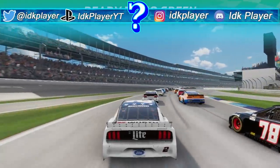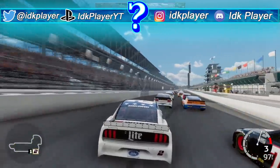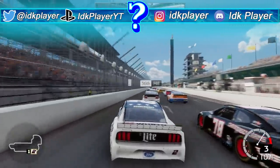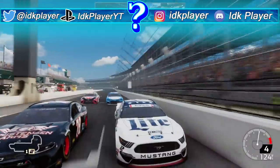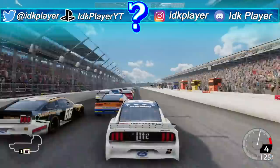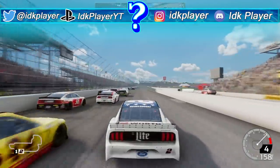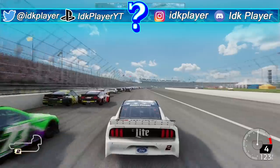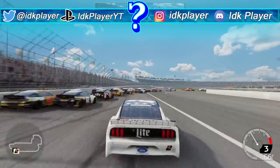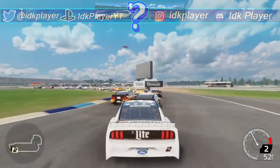What's up guys, IDKPlayer here coming back with a brand new NASCAR Heat 5 video. Today we are going to look at and review all of the paint schemes that are part of the October DLC. My logo is hidden in this video — if you can find it, comment the timestamp below for a chance to win a $10 PSN, Xbox, or Steam gift card. Without further ado, let's get started.